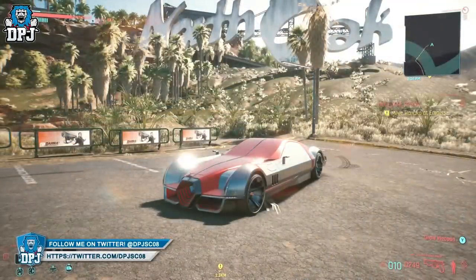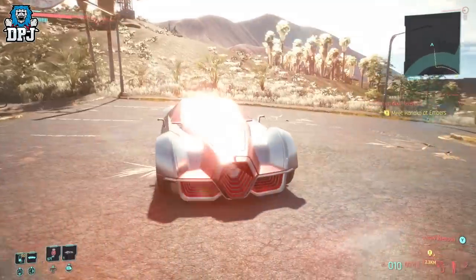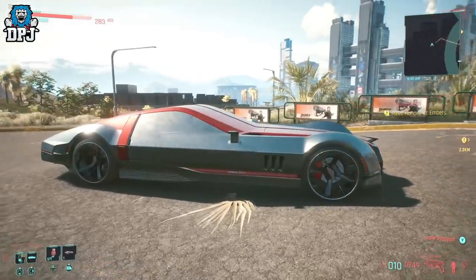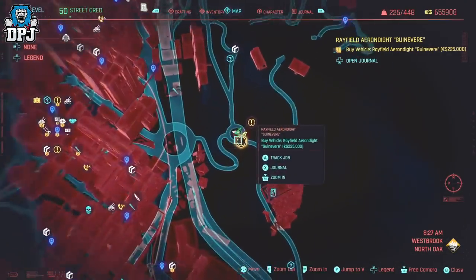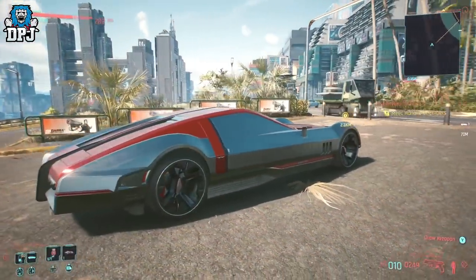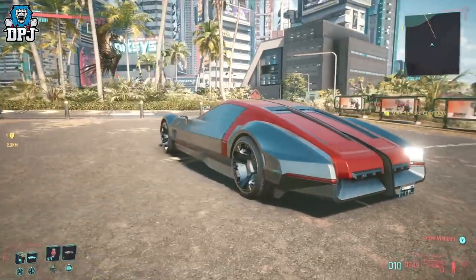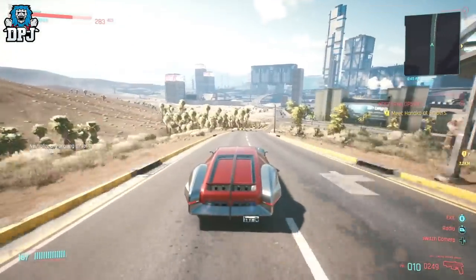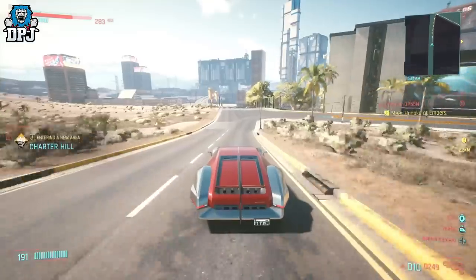Next up, incoming at 950bhp, is the Rayfield Arundel Guinevere — I believe that's how it's pronounced. This one is just beautiful and I'm sure you'll agree. From this list it's the last one to become available, as you don't unlock it to purchase until you hit a street cred level of 50 and have your presence known in North Oaks. This will cost you 225k eddies, making it the most expensive car on this list — and I believe in the game — but it's definitely worth it. With its rear-wheel drive system and weight just over 4,000 pounds, this one likes to swing its back end out, so take it easy around corners.